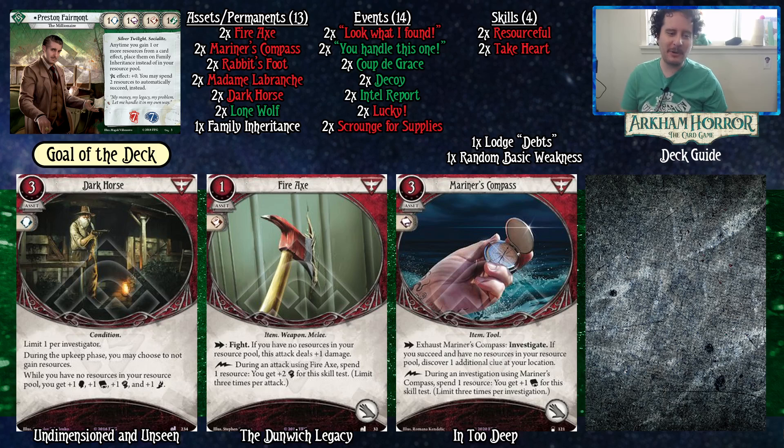Dark Horse — limit one per investigator, I wish — during the upkeep phase you may choose to not gain resources, and while you have no resources in your resource pool you get plus one to all your stats. One of the hardest choices with Dark Horse is managing when to gain resources and when not to, because you want to defend yourself during the mythos phase and also not have resources to get your stat bonus in both the mythos and investigator phases. Luckily, Preston doesn't have to worry about that — you always get money without compromising your resource pool. However, this means we're primarily playing in the investigator phase, and like any good green investigator, during the mythos phase you're kind of at the whim of the mythos deck and you just have to accept that.